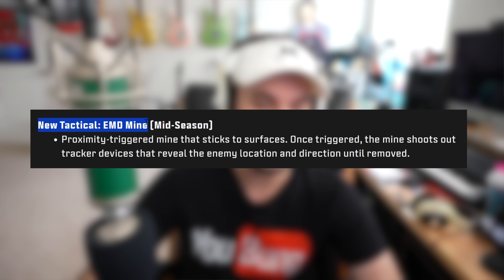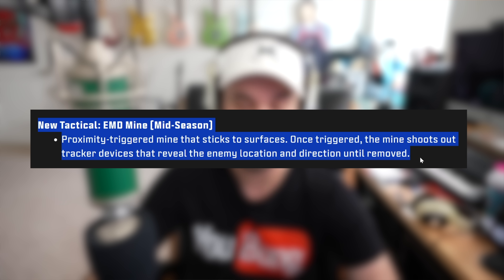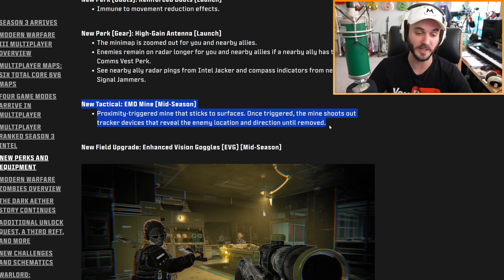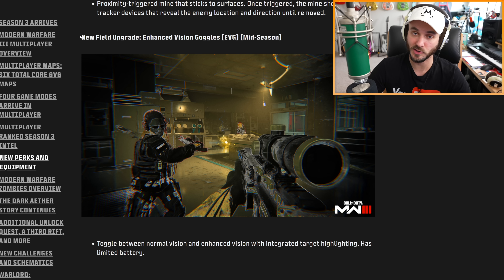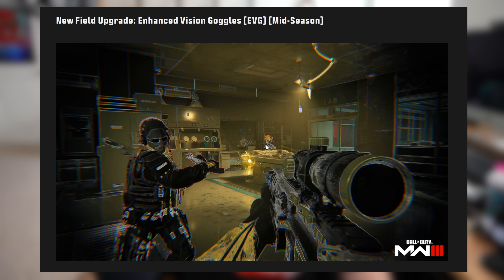Later in the season there's a new tactical called the EMD Mine — a proximity-triggered mine that sticks to surfaces and shoots out tracker devices that reveal enemy location and direction until removed. There's also a new field upgrade called Enhanced Vision Goggles — toggle between normal and enhanced vision with integrated target highlighting and a limited battery. Looking at the screenshot, I don't really feel like it's going to help you find enemies since it also heavily distorts your vision.